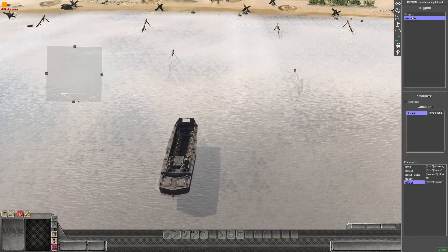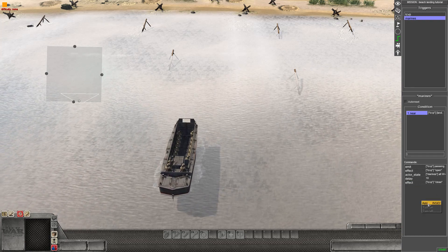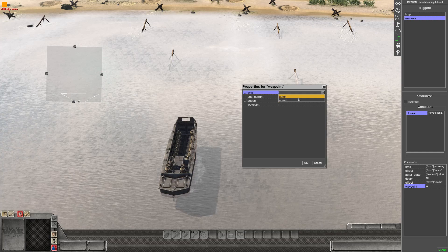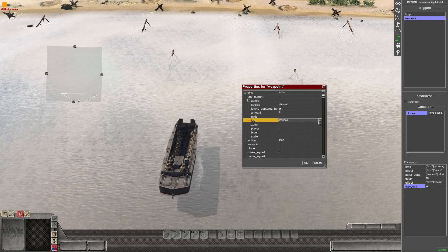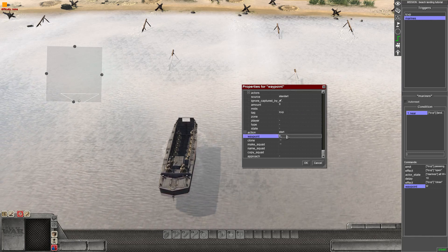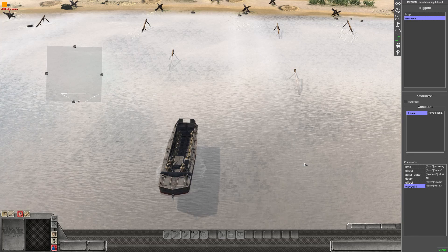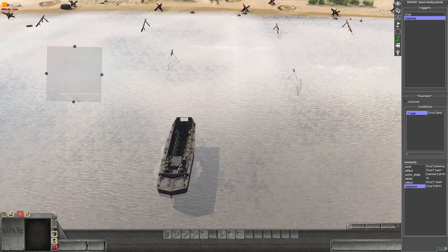Go back to the marines trigger. Add a Waypoint command at the bottom — the actor is the boat, and the waypoint is eight. Force it to approach. Drop a save and test it out.